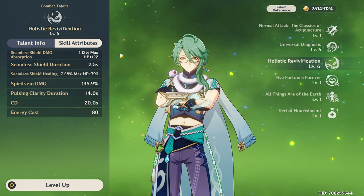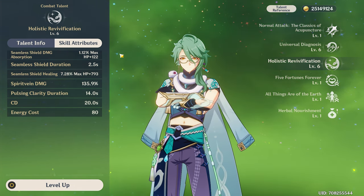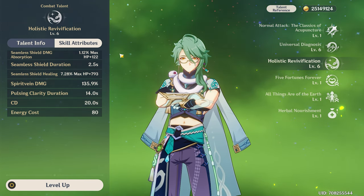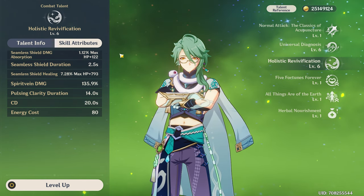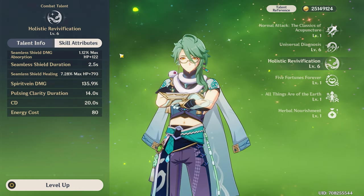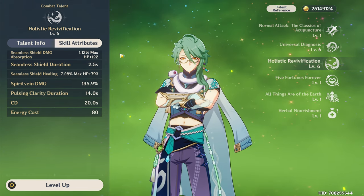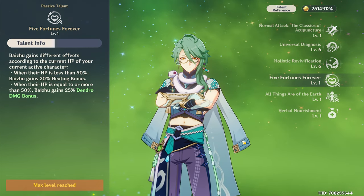Although Baizhu's shield isn't as strong as other shielders in the game, it's still pretty good because of the dendro application that his burst gives you. It will also heal you whenever it disappears and does pretty good healing, as well as a little bit of damage when you attack enemies. It is single target but it can still be helpful for applying dendro while off-field. The energy cost is 80, so it's not that high, and there are some ways to work around that.